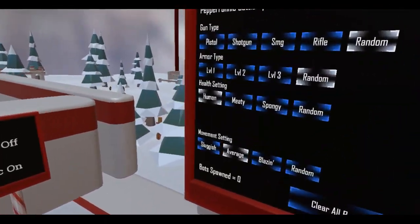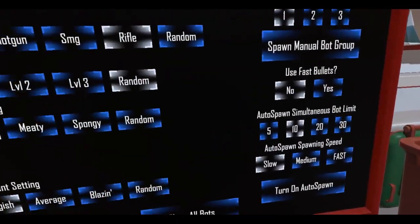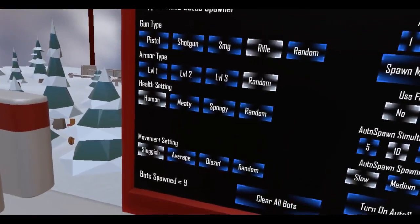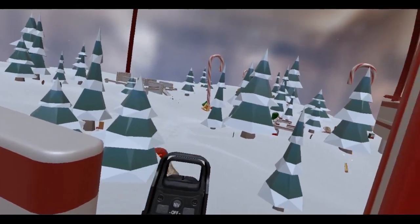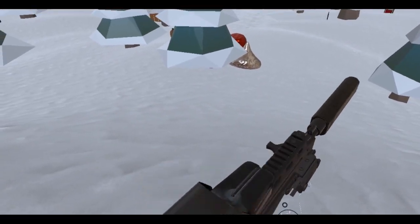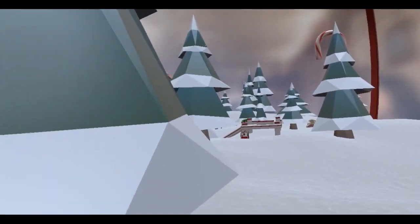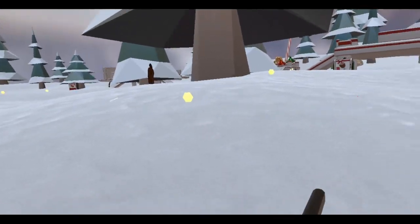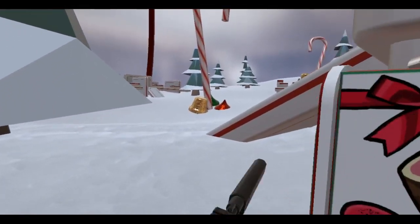I'm going to put this on single. Now let's fight some bots — we're gonna have a rifle battle. Make sure I'm at the center of my play space. I almost hit the wall. Let's spawn about 15. I mistakenly grabbed the charging handle — that's pretty good I guess.